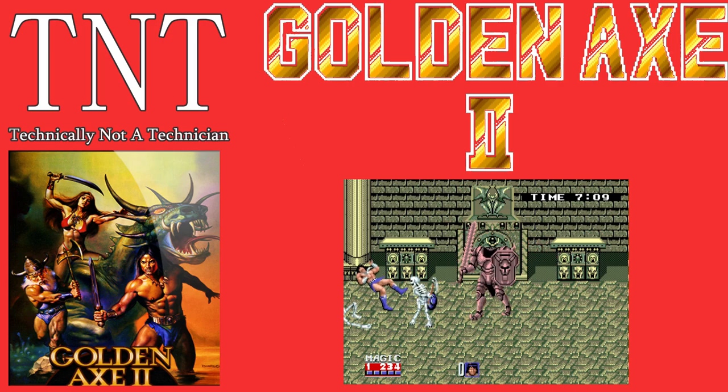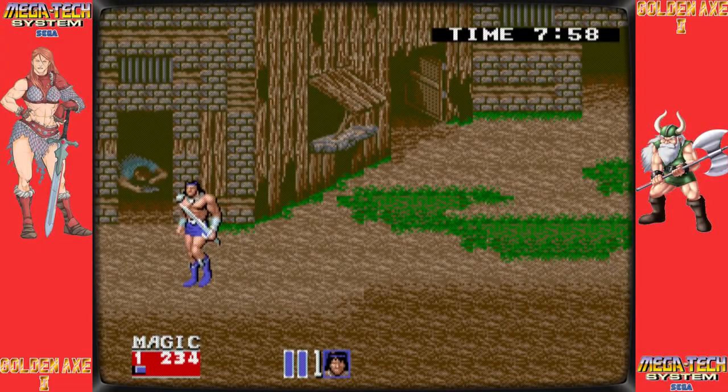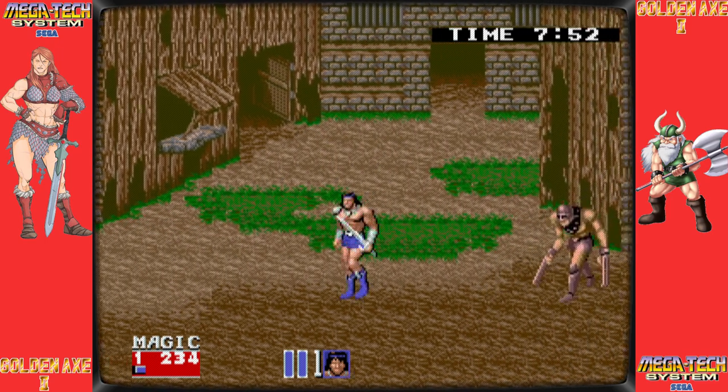Today's video is brought to you by TechnicallyNotATechnician, and in today's video we'll be reviewing Golden Axe 2. Sega's Golden Axe 2, first released for the Sega Mega Drive in December 1991, is a side-scrolling beat-em-up arcade and video game.